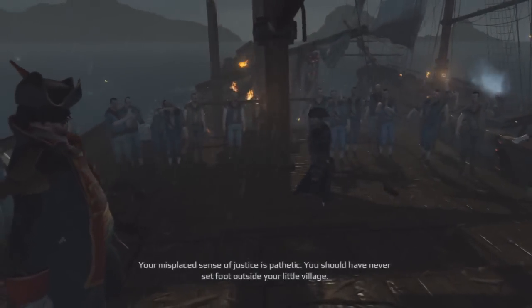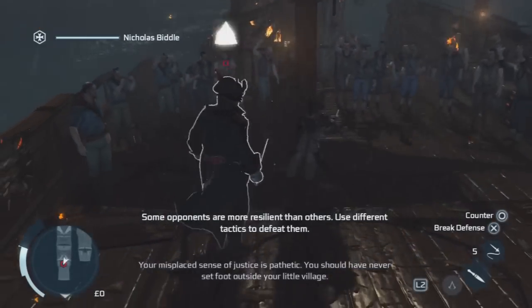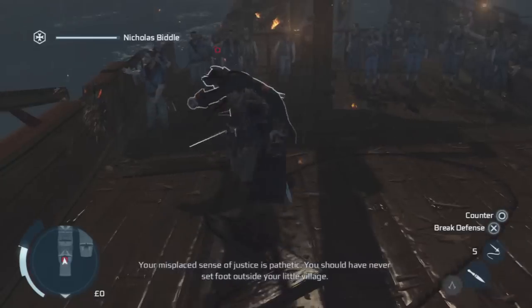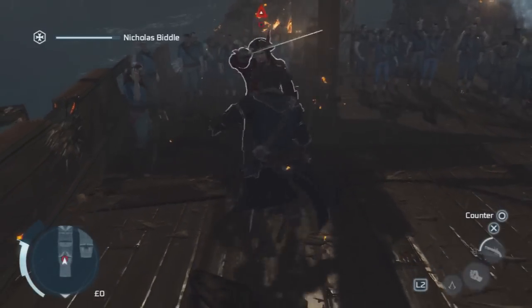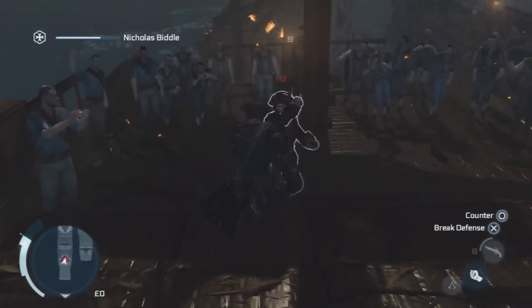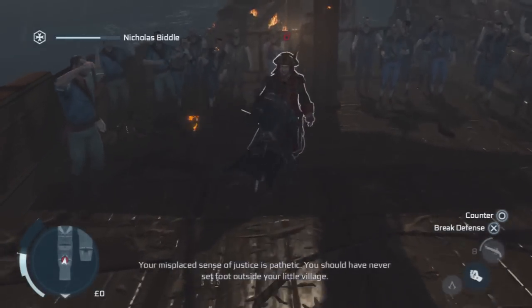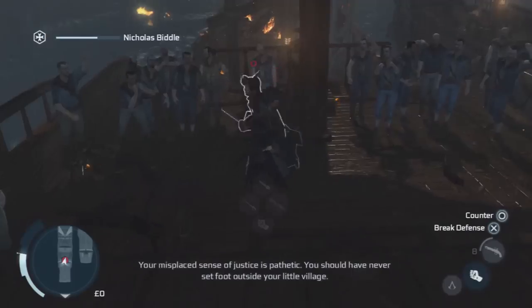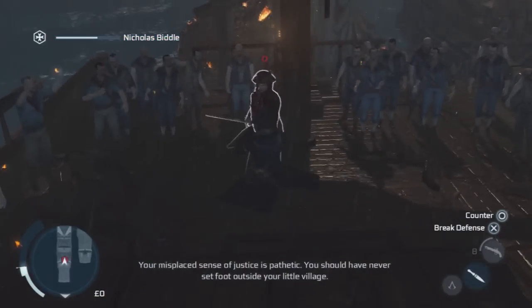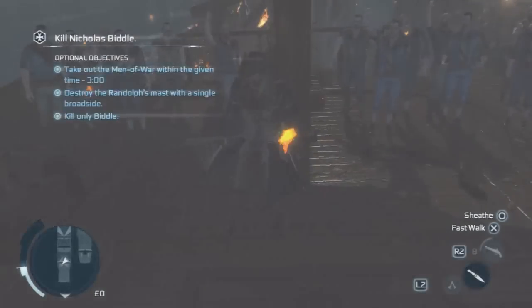In-game Biddle dialogue: 'Your misplaced sense of justice is pathetic! You should have never set foot outside your list!' Alright, so counter - kill him, square square circle. And also a new thing I didn't know at the time of recording: if you counter them and then break their defenses immediately after, that's sort of another counter mechanism.